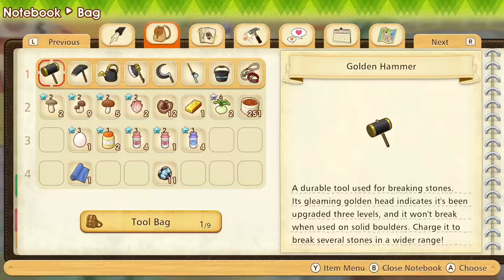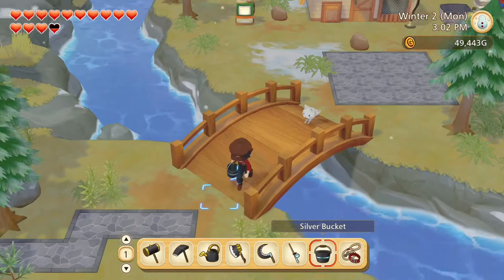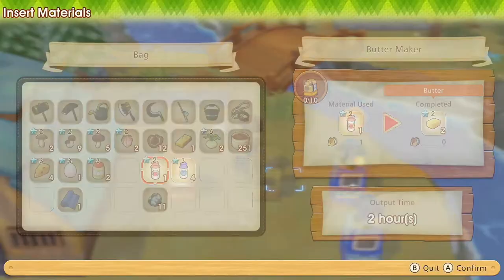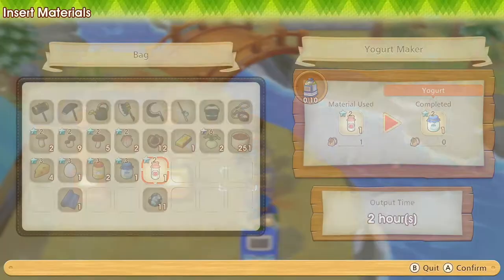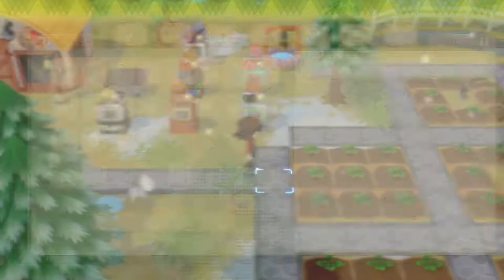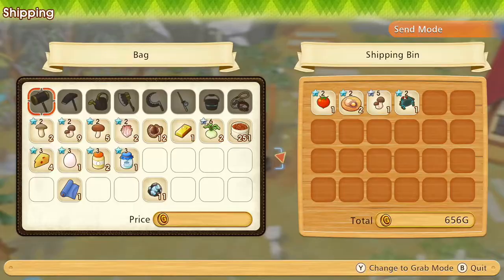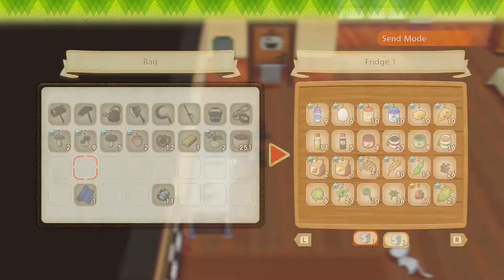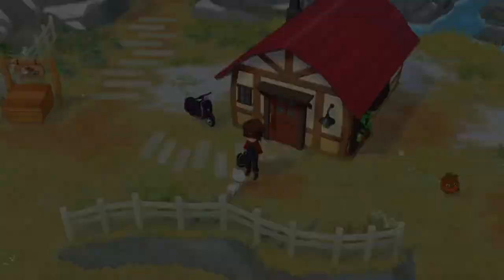We still need to process the milk products. Let's make some goat cheese, some butter, and some goat milk yogurt. We can sell those, and put the egg in the fridge. Then all we need to do is take the cloth to town hall, and after that we can do whatever — maybe go mining for gold.